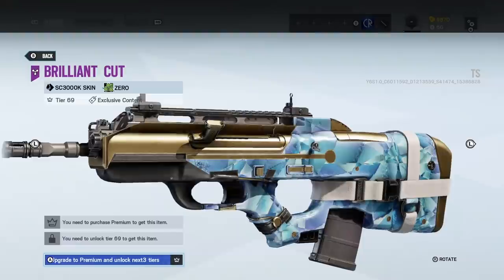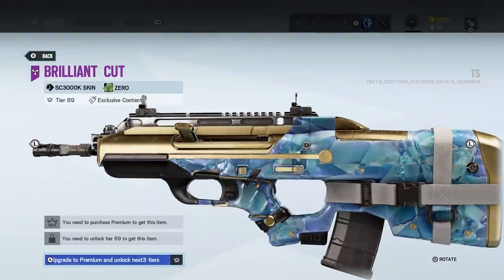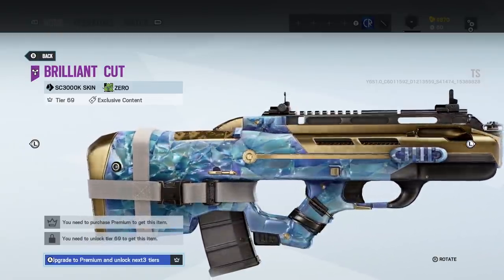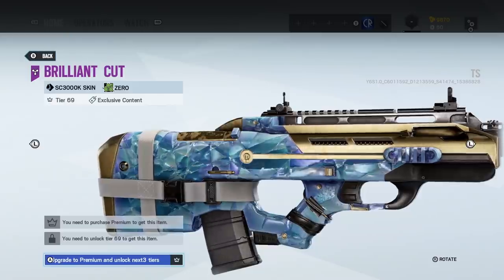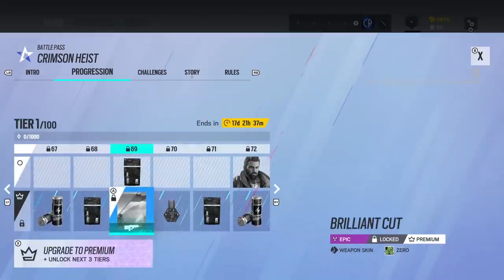We've got a weapon skin for Zero — that is ugly as hell. The other textures have looked really good, but this one looks a little bit bad. I don't know what happened to that one.